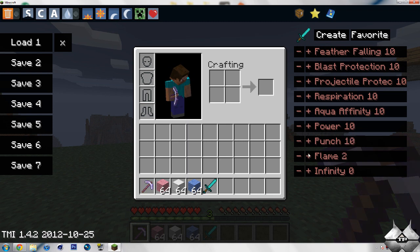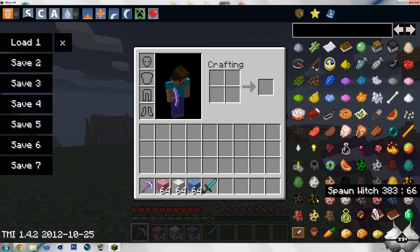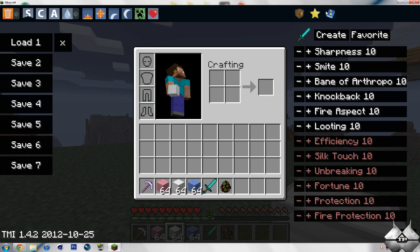We're almost done here. So now let's go ahead and grab a mob — let's go ahead and use the witch mob. You hit Create and it's right here. You can also hit Favorite and that will bring it to your favorites. So you can create a new weapon with all the enchantments you want, and then you'll always be able to get it after it breaks or if you lose it.